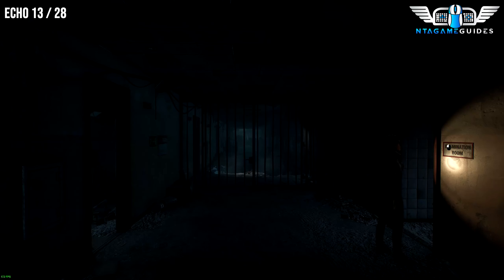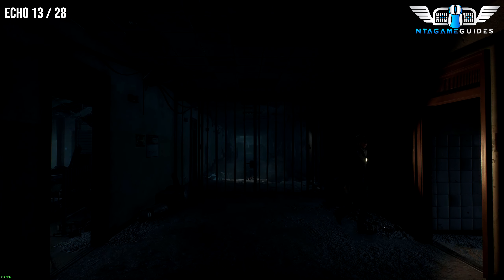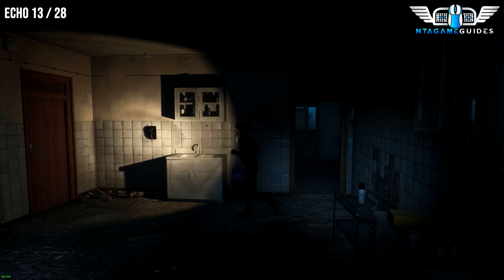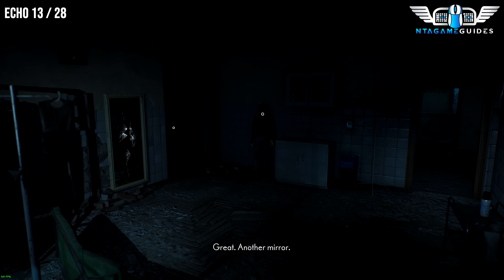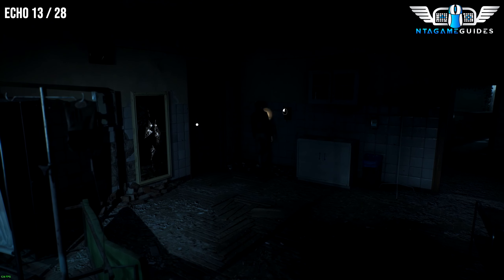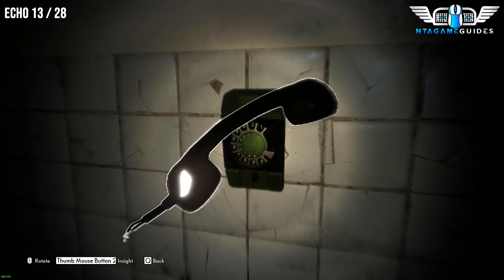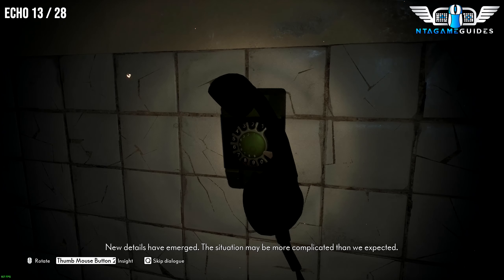As we enter the examination room, there will be an Echo. Go towards the telephone, pick up the telephone, and this is where your Echo will be.